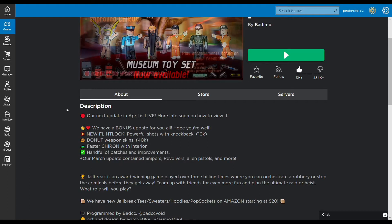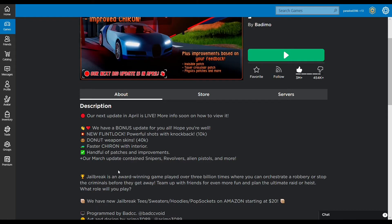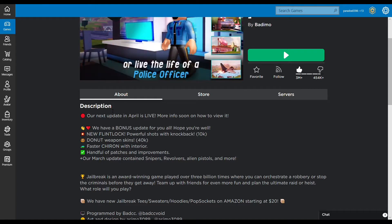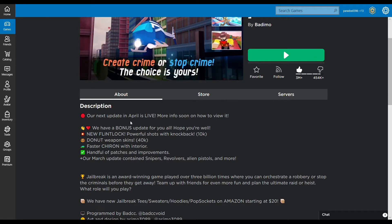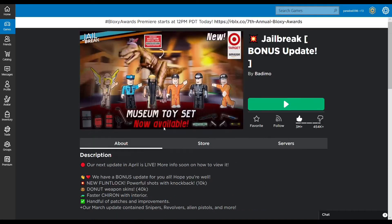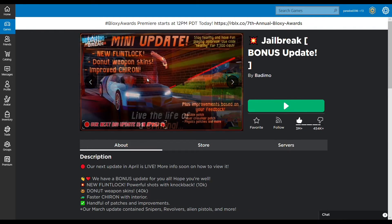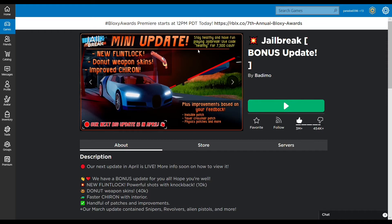Those patches and improvements include a fixed invisible patch, a taser crosshair patch — because before, if you had the taser, no crosshairs would appear — then no jetpack and Tron bike glitch where you could use the jetpack on the Tron bike at the same time, and other physics patches and fixes. Just go ahead and read the thumbnail here: 'Jailbreak mini update — stay healthy and have fun playing Jailbreak.'